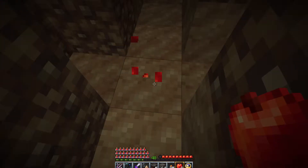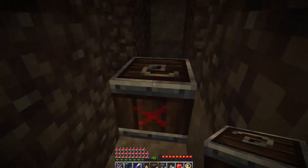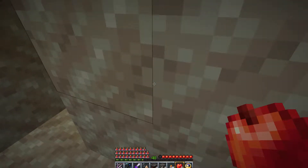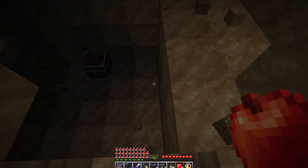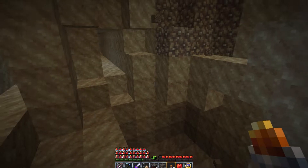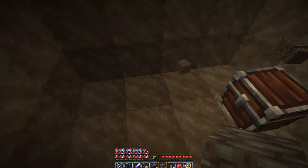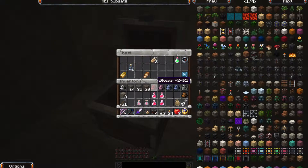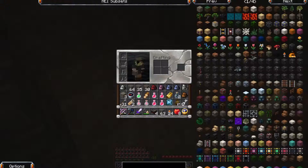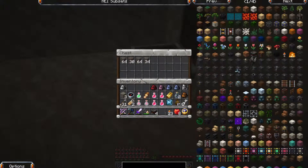Found one, I'm in the right biome too. Let's go ahead and plop one of these down. TNT seems to have gotten more powerful at some point because that was a huge explosion. Alright, it's got bottles and a compass!